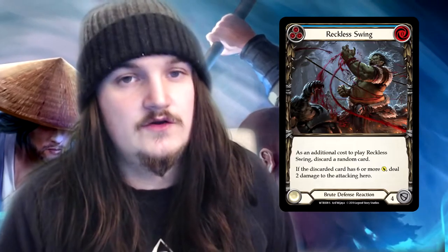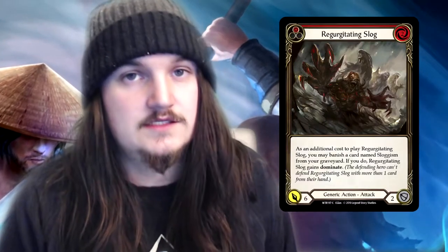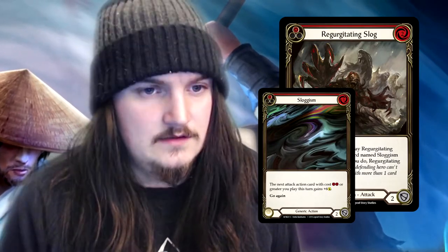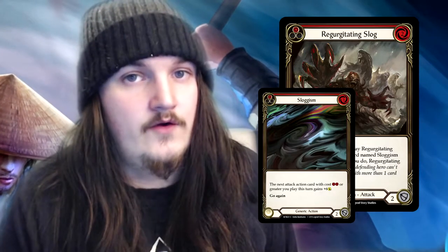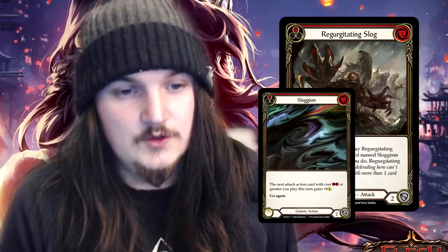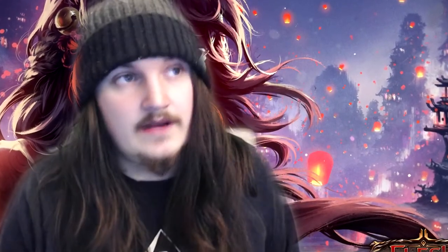The next two I want to put into a package: the Regurgitating Slug and Sluggism package. I feel like this will easily slot into guardian, as it's a very big hitting attack that guardian doesn't really have that chip damage for. Maybe not a lot of people will be playing the Sluggism and Regurgitating Slug combo, though I can see people using Sluggism as a defense and Regurgitating Slug as an attack. It's basically one of the only good generics right now that's a good attack.